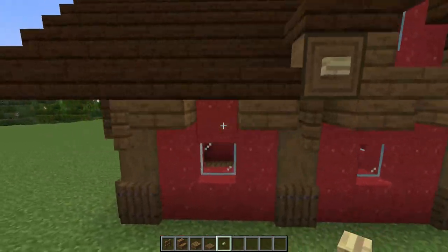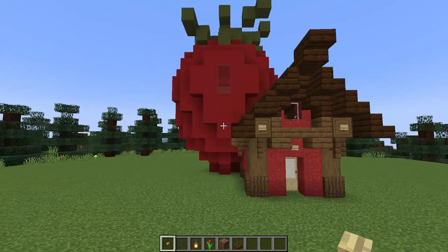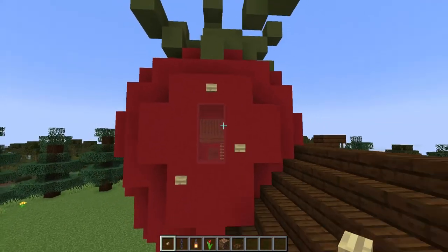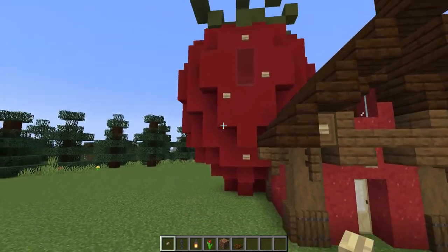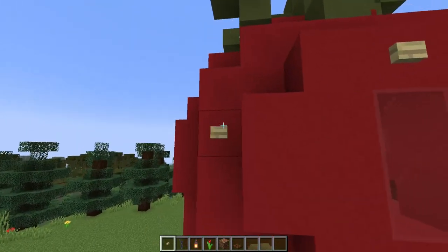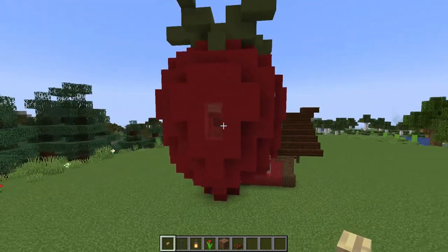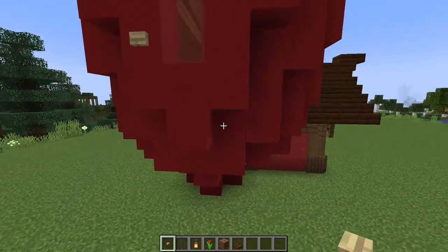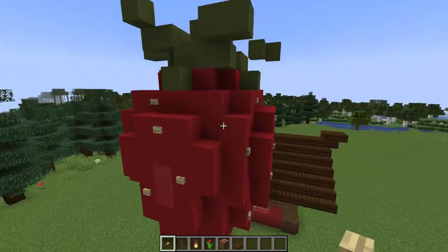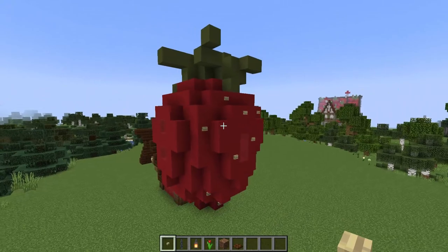These birch buttons will also come in handy in creating some seeds on our strawberry. Now the trick to this is to try and space them evenly and yet randomly. This is all about just taking a step back and breaking and replacing any of the buttons until you're happy with them. Once again it's important to look at this from multiple angles, and make sure you're looking from the corners as well, where the two sides meet.